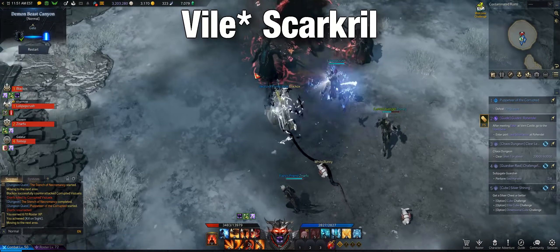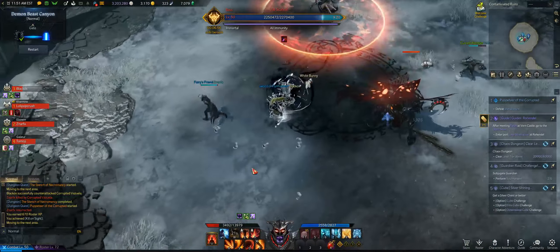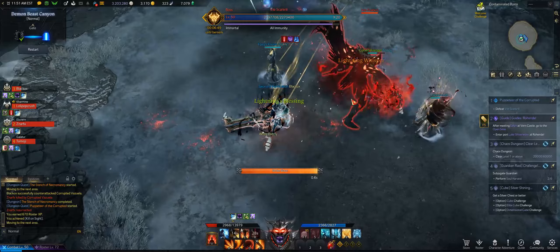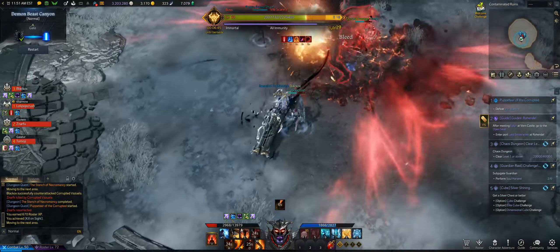The second fight is against Hideous Skarkrill and this one's pretty easy as well. The main general mechanic you want to watch out for is a glowing ring around you. If you end up with a ring around you, just stay away from your teammates or they will be damaged. Likewise, if you're around other teammates that have the ring, you will be damaged if you're inside it.